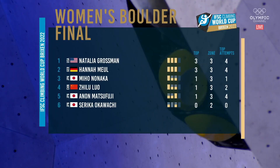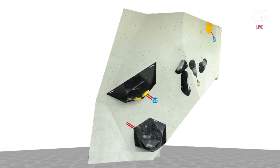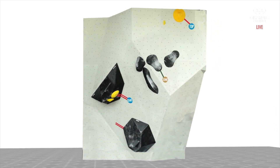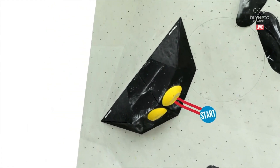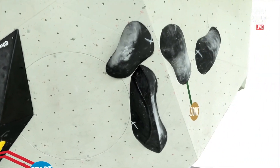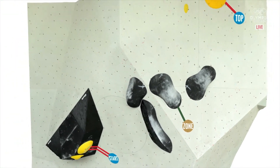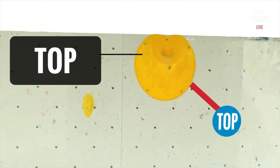So, a confirmation of the leaderboard: Natalia Grossman, Hannah Moyle, Miho Nanaka are our top three. So this is where it all comes to boulder number four. I do think this could really split up the number of attempts, because this first section is very high risk. You stand into this double press and then a dynamic move towards the zone. Triple clutch is the intended method, and again, another one of those very difficult — bring your hips up through the two.